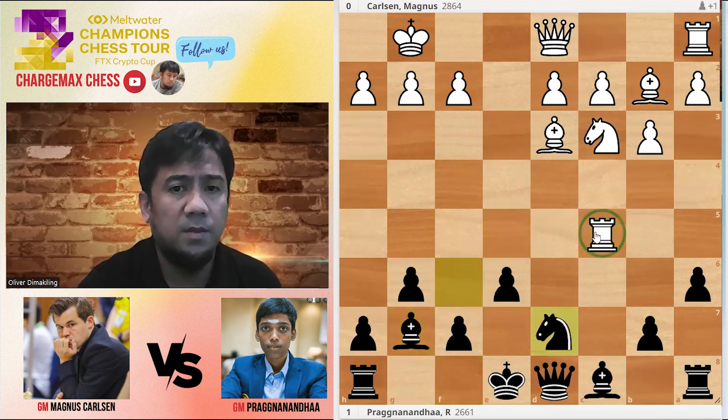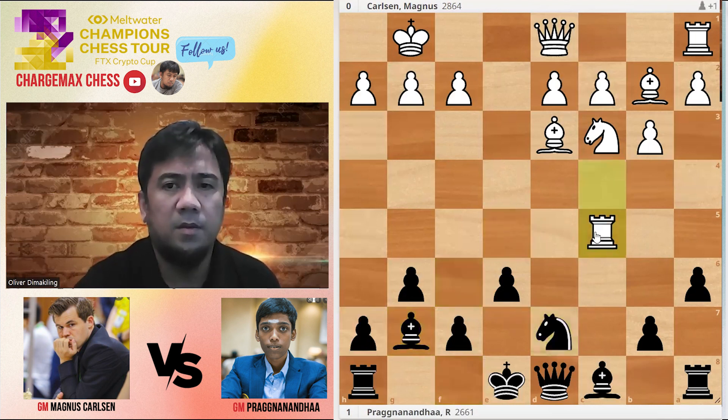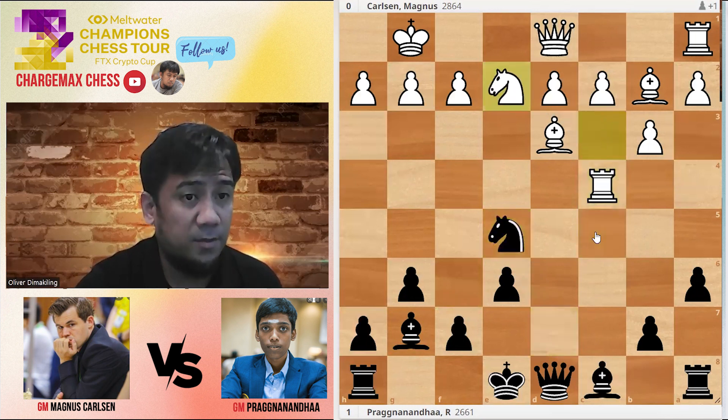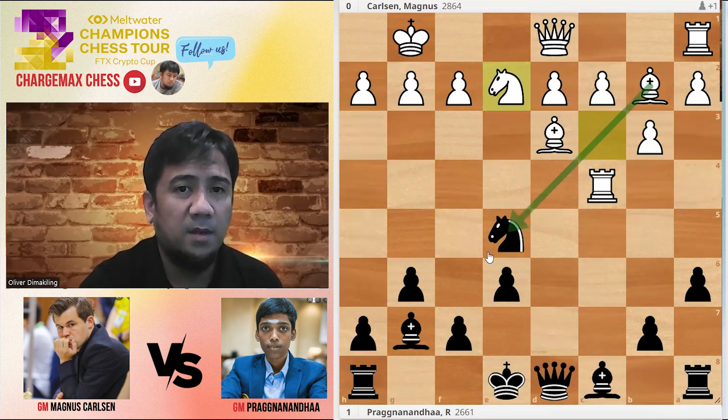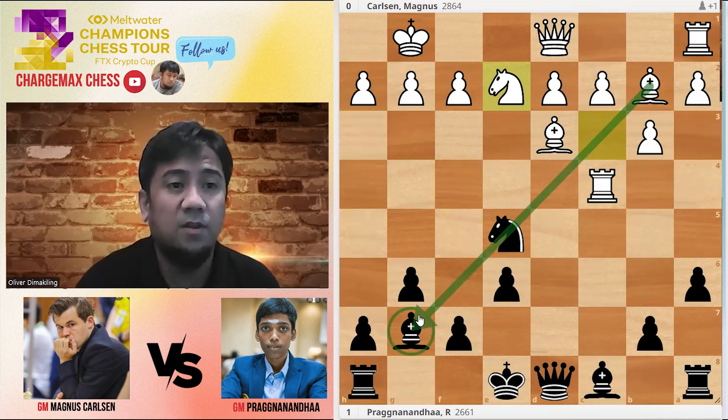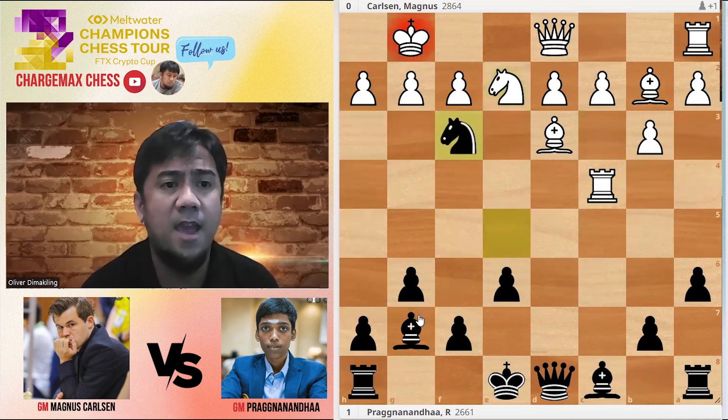Knight-D7 — the rook was also out of place. Rook-C4, Knight-E5. Knight-E2 — I don't know. Magnus is a bit on the bishop, but Pragnan has this counter-discovered attack with Knight-F3.